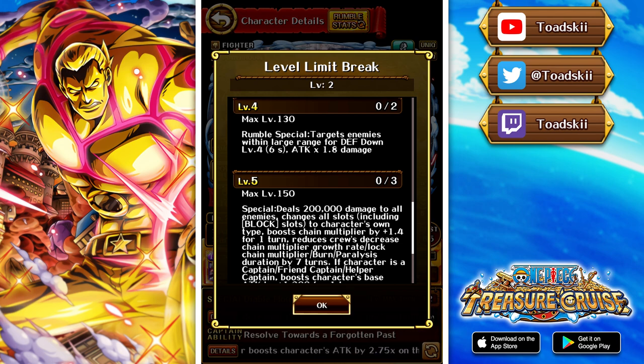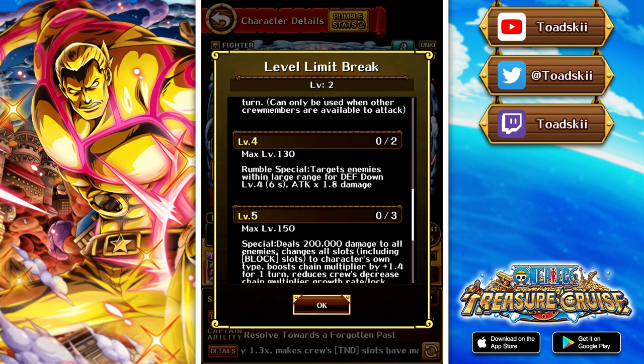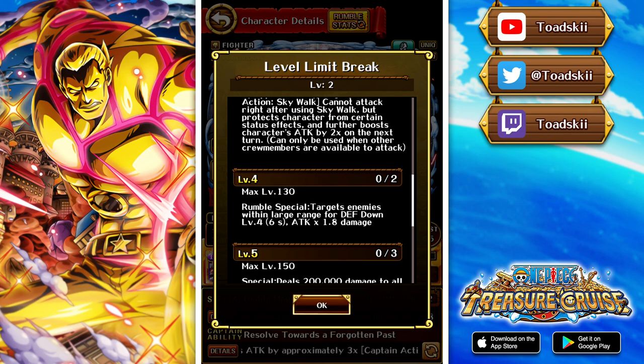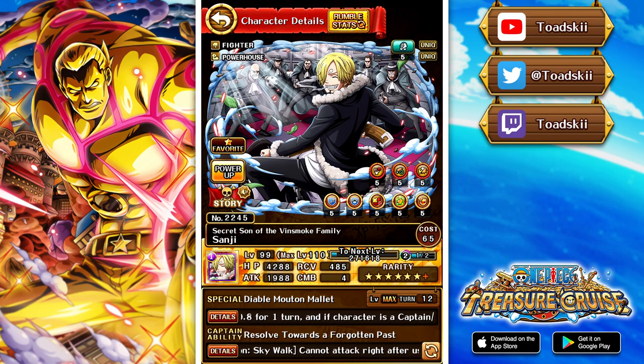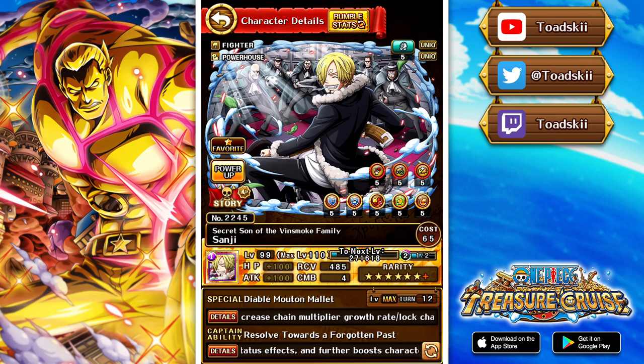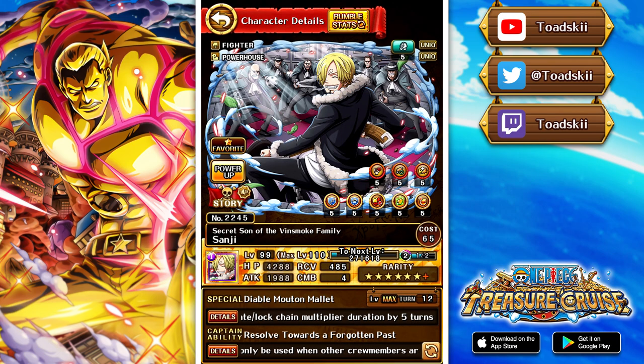If this character is a captain, friend captain, or helper captain, he boosts his own base attack by 1200 for one turn. If you're going to use this character on a team, in most cases you're using him for his captain ability and captain action, so that structure makes sense. He also gets a crewmate ability update: makes the crew's recovery in tandem slots have matching slot effects. This character isn't really that good in rumble — 40 CT is just too high — but his captain and special ability are solid changes.